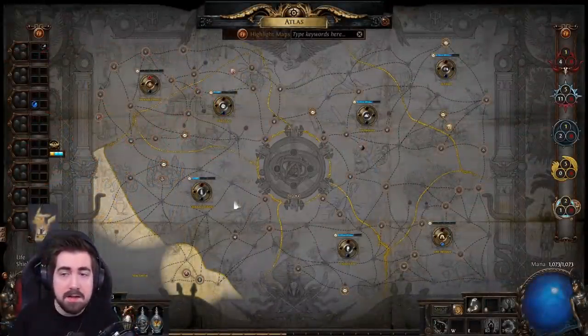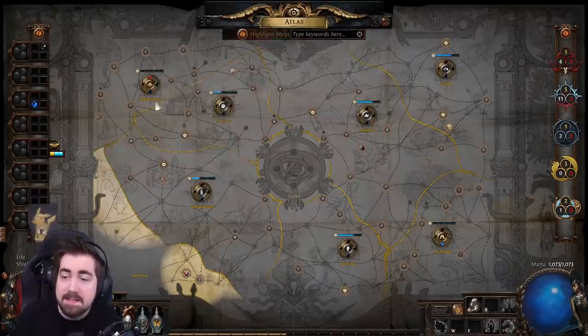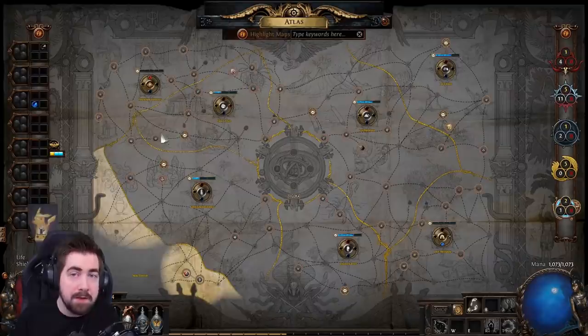As soon as you hit tier 11s and 12s, start establishing an early base. There's no problem with chiseling a little bit early on. If you are on trade league, using scarabs and sextants early isn't too bad either, especially at easier tiers.